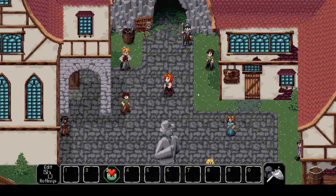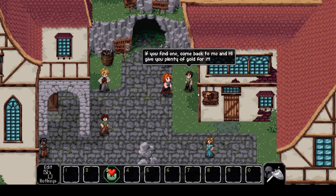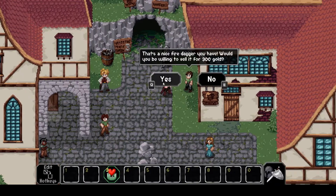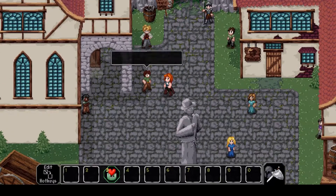Hello everyone and welcome back to another episode of The Enchanted Cave. For those of you who watched it on Feature Friday, I want to play this game a bit more until we get all the way to the end. I'm watching for an enchanted dagger — if you find one, come back and I'll give you plenty of gold. Well, have I got a dagger for you — a nice fire dagger. Here you go.